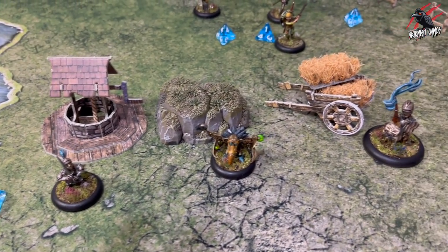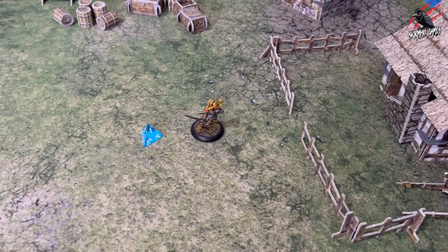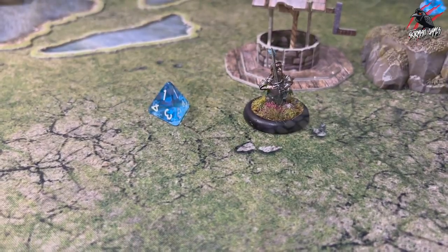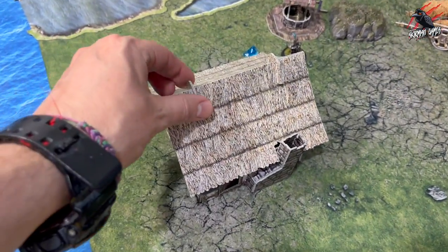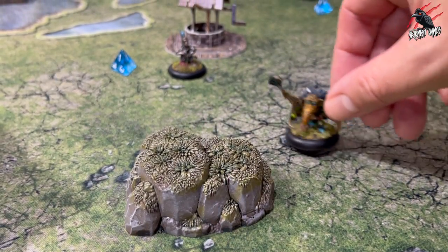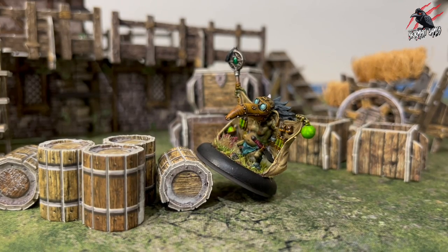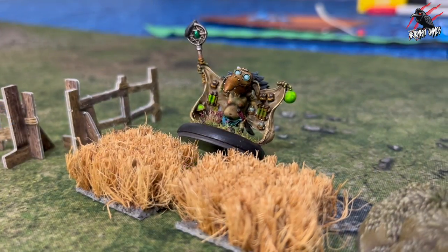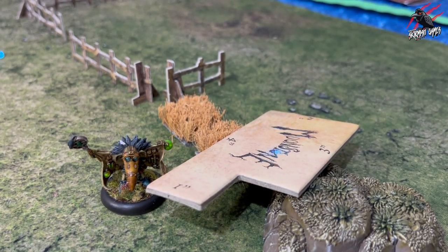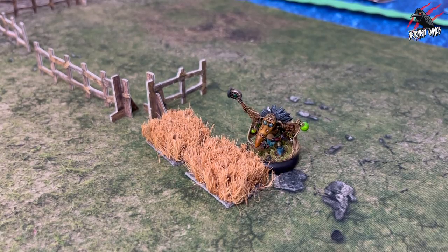As we get closer to the enemy we'll need to negotiate terrain. Open ground is any ordinary surface on which a model's base can stand — including grass, cobblestone, and indoor spaces — and has no effect on movement or line of sight. Obstacles are small 3D terrain pieces a character might reasonably traverse, such as boxes, barrels, low walls, and hedgerows. A model cannot move onto or through an obstacle during a jog or step action, but may move across one in base contact by taking a traverse action.